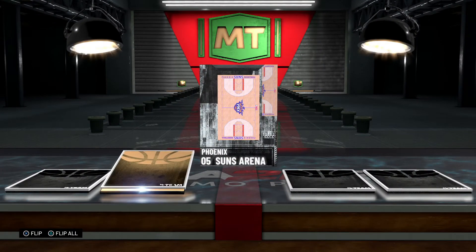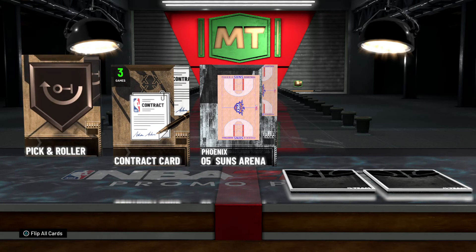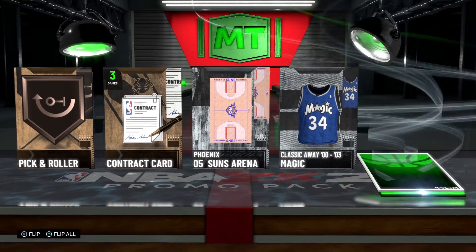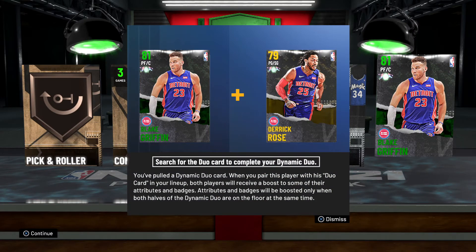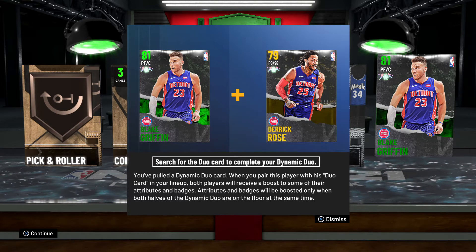Suns Arena, contract — I like those contract cards. Kick and Roll. There's Magic. We got — oh nice, oh yes — Blake Griffin! Is that Emerald? Emerald Griffin, yep.